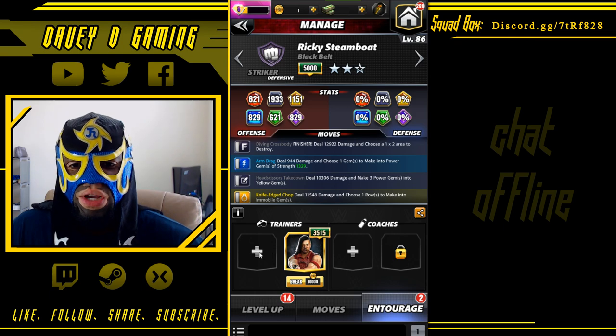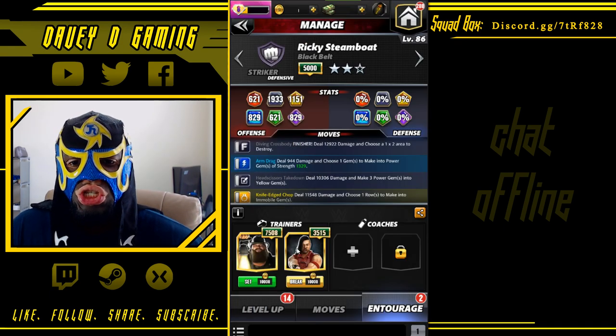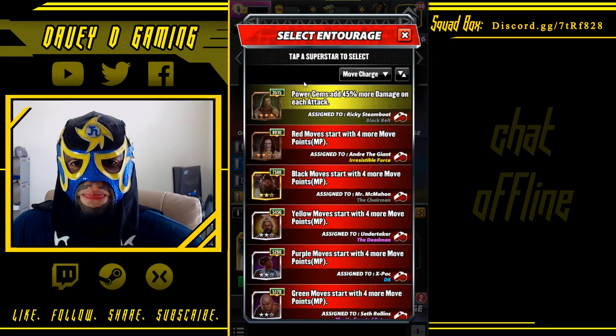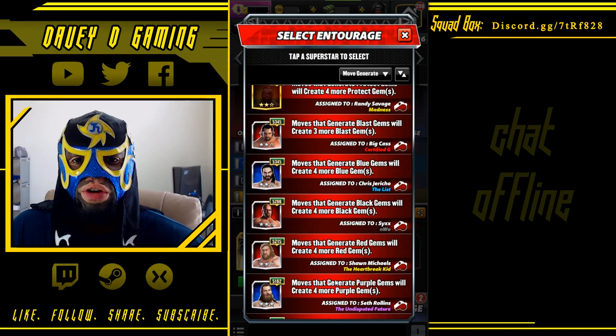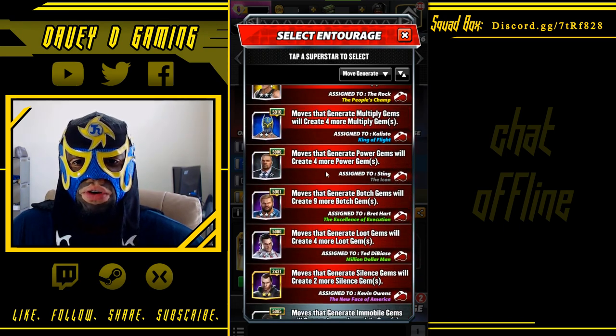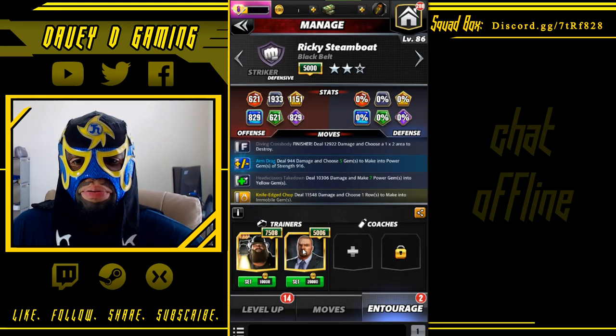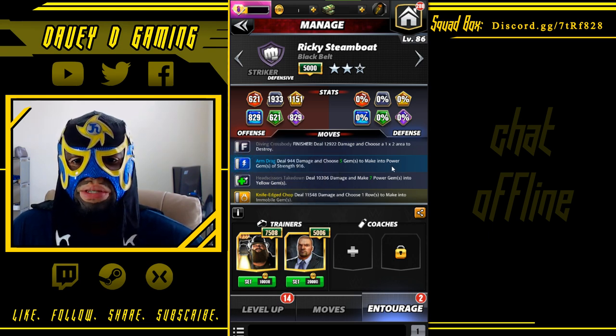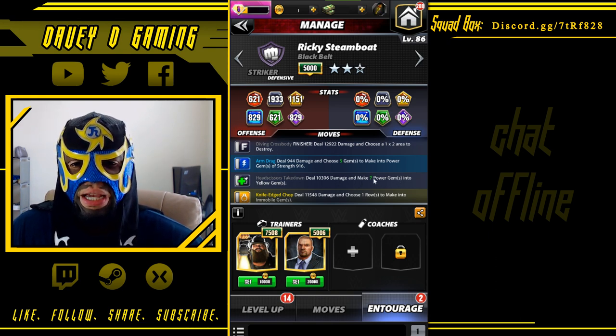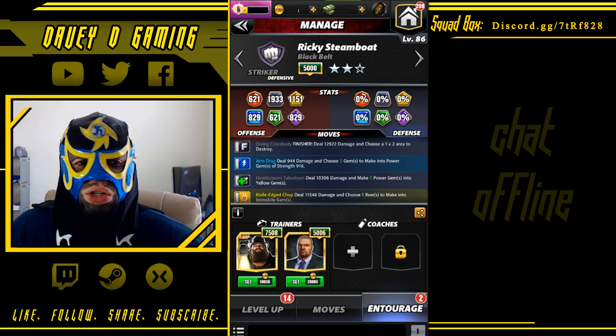In this video given to us by Dr. Seb, Ricardo Steamboat has the trainers of Bray Wyatt for more black MP, and Triple H to create four more power gems. Thereby he creates five power gems total, and this move makes seven power gems into yellow gems.